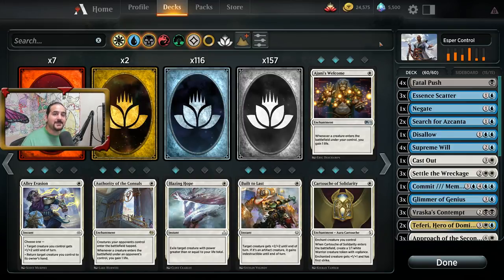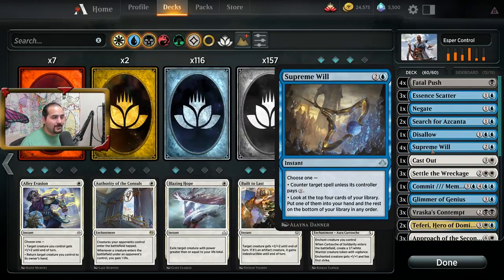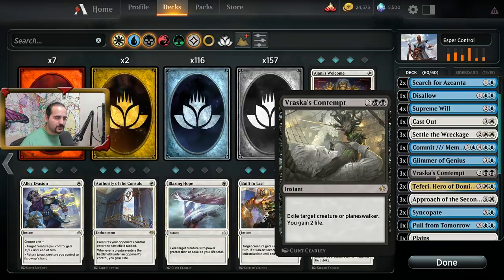Then comes the permission spells — the 'may I resolve this' spells, the 'I just want to pull my hair out' spells in the form of Essence Scatter, Disallow, soft permission spells like Supreme Will, Commit/Memory. The control player is basically trying to end your game plan and win the game at their own convenience.